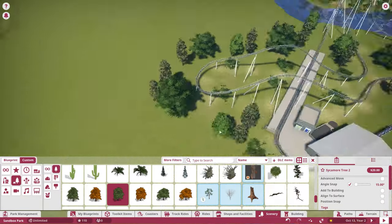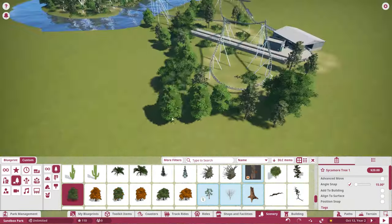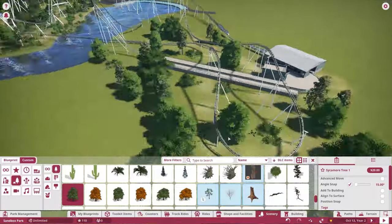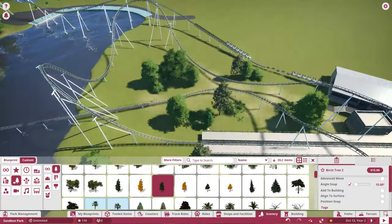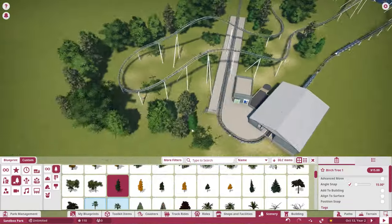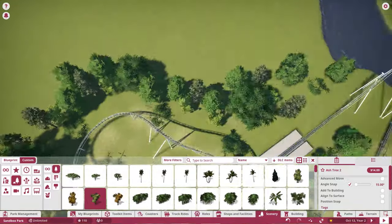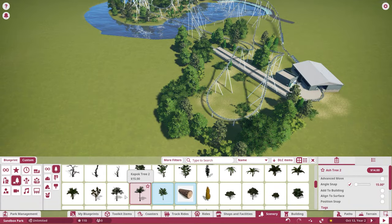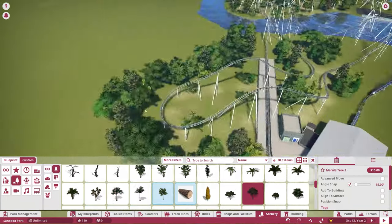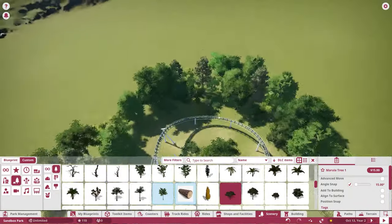If you build something basic and just add some trees, foliage, terra painting, and maybe some rocks, it transforms something boring into something super interesting and really good within literal minutes. It doesn't take that long to place down some trees and foliage to make it look a lot better. I'm very proud of how this all turned out.